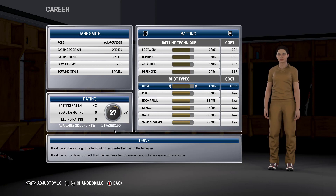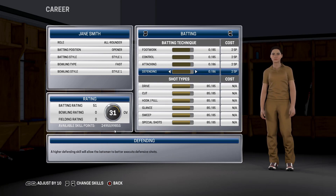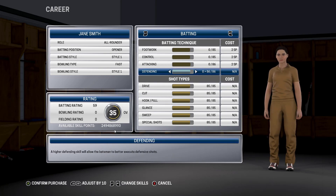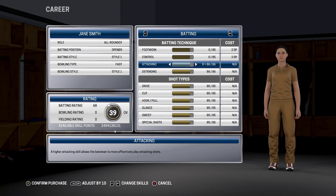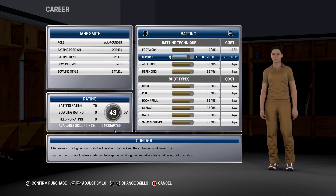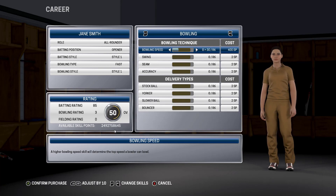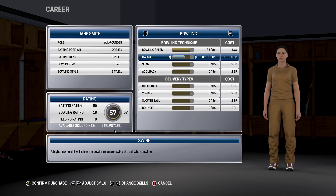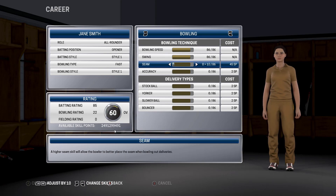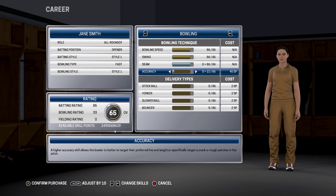Since it's an all-rounder you can change it to batting all-rounder or bowling all-rounder, however you choose. I'll just go with the default all-rounder. You can go through the bowling card and fully overpower your player — your player will be overpowered.